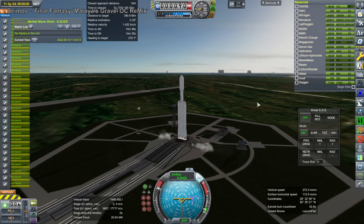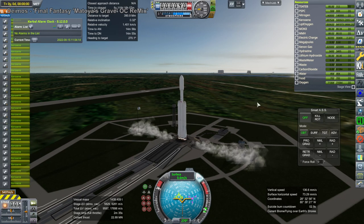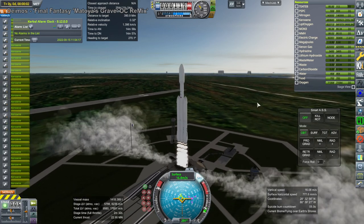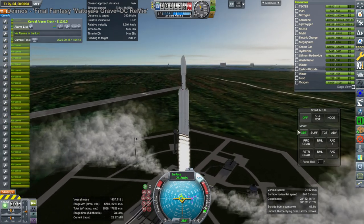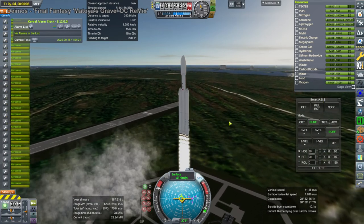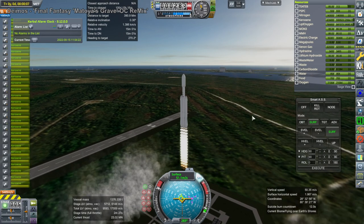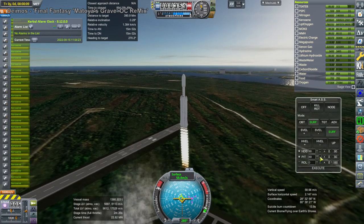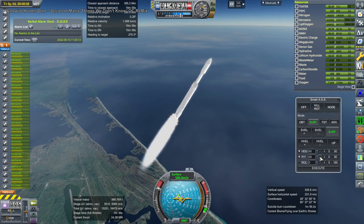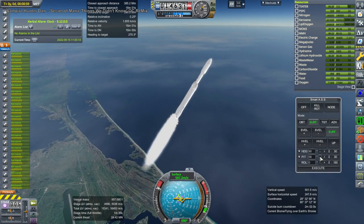Hello everyone and welcome back to Realism Overhaul Sandbox in Kerbal Space Program 1.8.1. In this video I demonstrate a sequence of missions that lead up to and include a lunar landing using the Kumo lunar lander that I designed and presented in the previous video. We begin with the establishment of Lunar Gateway using the Falcon Heavy rocket, which would be launching the first two modules of Lunar Gateway in real life.